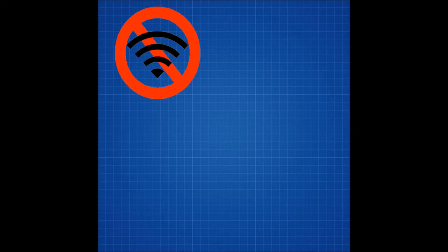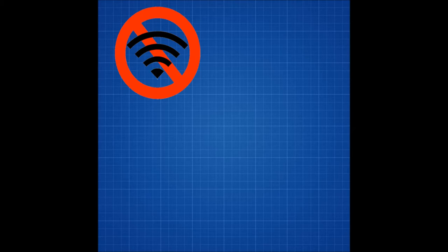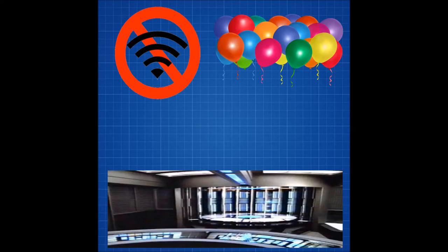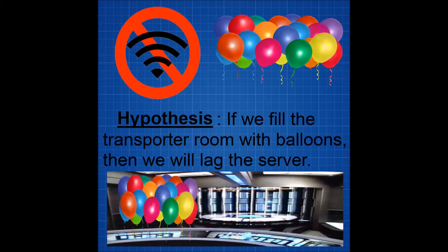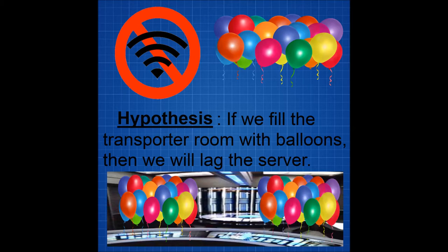Today's experiment revolves around lag. I'm sure everyone here knows about lag and how it can cause problems. We're going to try to induce lag within the Starbase using balloons. We'll be using the balloons in the Starbase's transporter room. It's very nice, clean, wide, and open — and convenient enough with closed doors to let our experiment thrive. Our hypothesis: if we fill the transporter room with balloons, we will lag the server. Let's find out if that works.